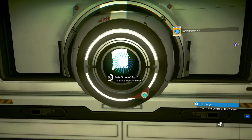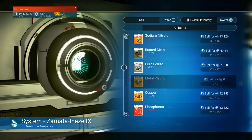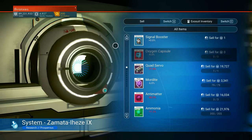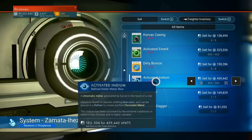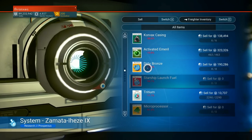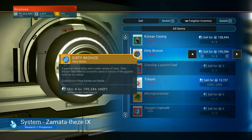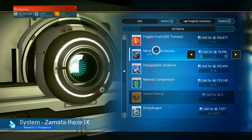Now let's sell all of these things — I don't see a reason to not sell them. We're going to sell them straight from the freighter. Isn't that just going to be so handy? Let's sell the dirty bronze — actually no. The activated indium for sure, geck relics, daggers. I don't see a reason to hold on to those, or the activated emerald. We're not at a place where we can use this stuff yet. But I did mean to sell the Corvax casing, to be sure.